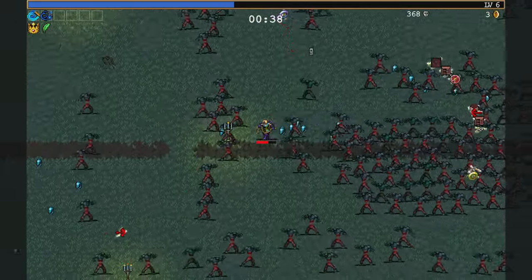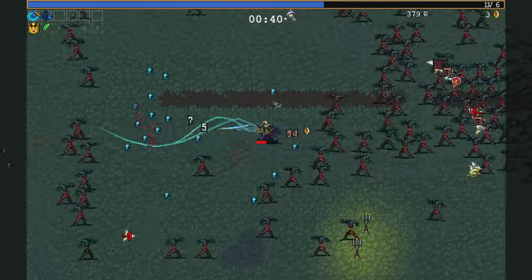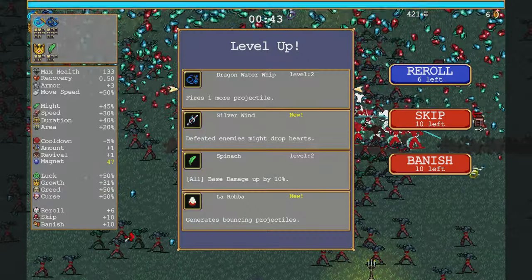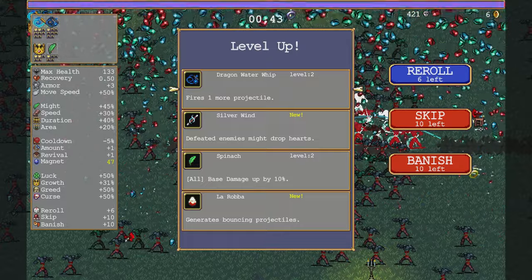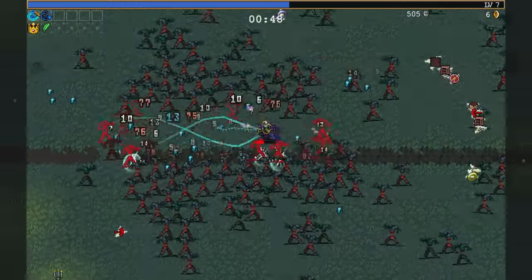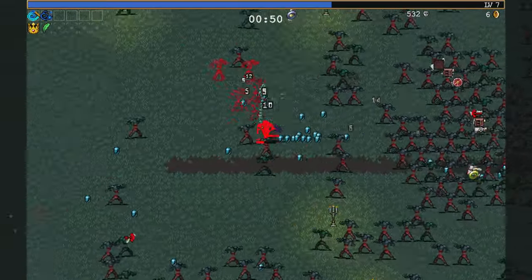I'm gonna get green mask for the knife attempt. A bit harder to use than some of the other ones. Empty tome, of course, is gonna be great.